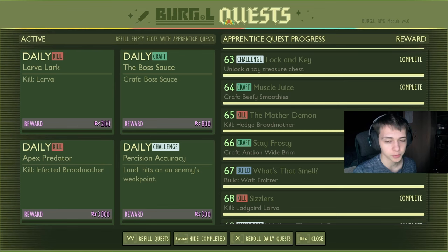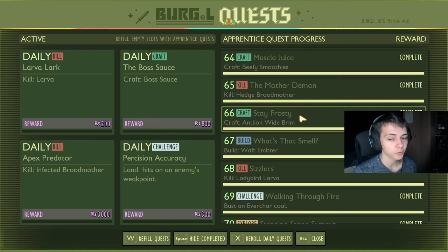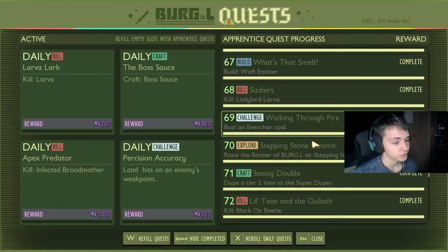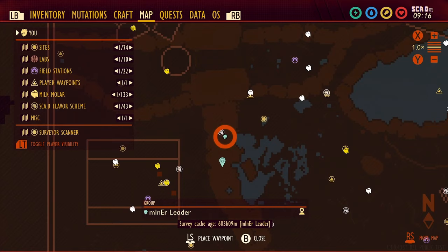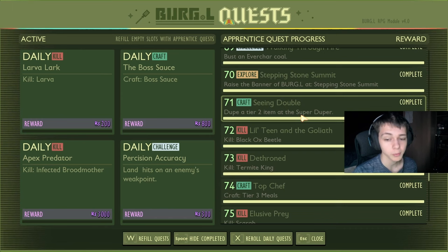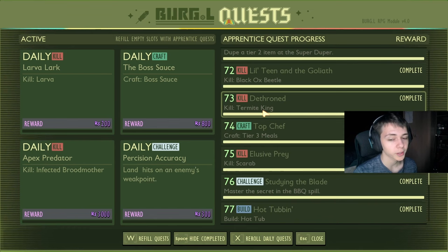Kill the brood mother for 750. Craft the antlion wide brim for 750. Build a waft emitter for 750. Kill three ladybird larva for 750. Bust an ever charcoal for 750. Raise the banner at stepping stone summit for 800. Dupe a tier two item for 950. Kill a single black ox beetle for 800. Kill the termite king for 800.